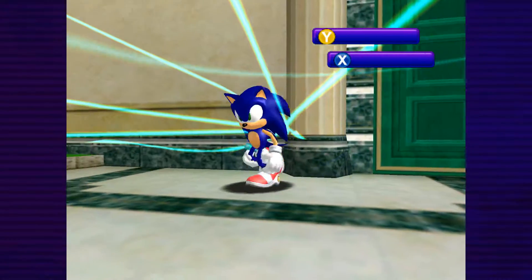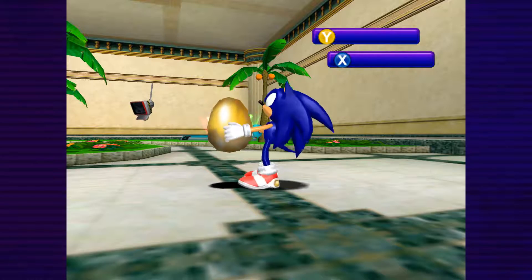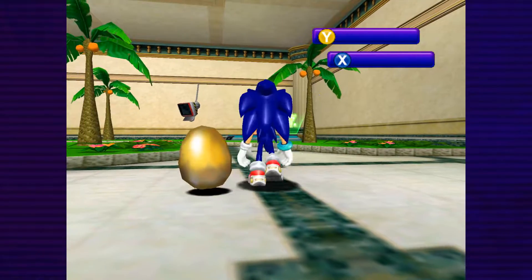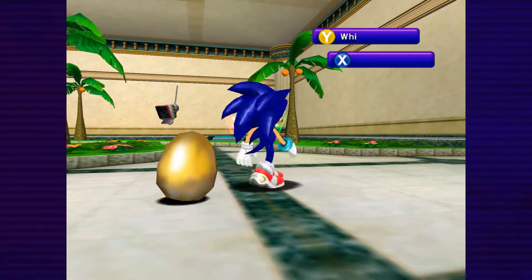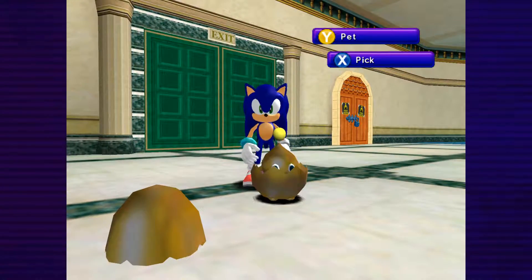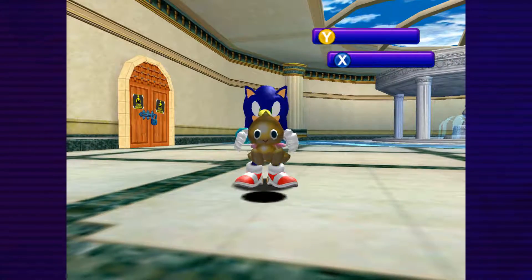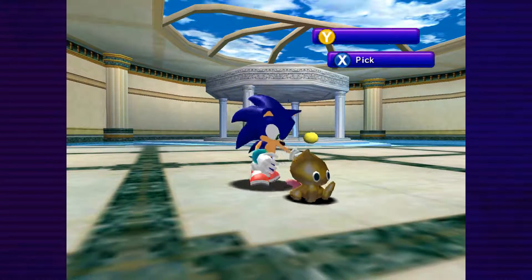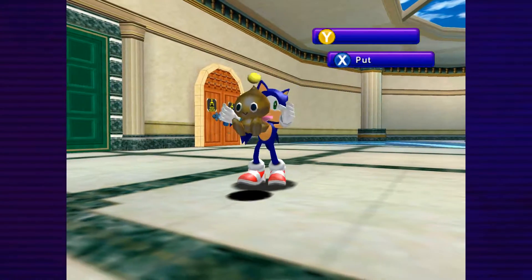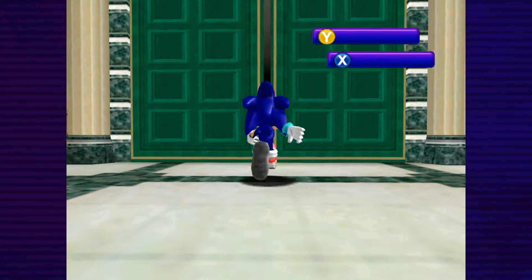When you enter the Chao Garden with the egg, it transforms into a golden color - this is a Gold Chao egg. This is a super rare Chao. Let's hatch it - look at that, a shiny gold Chao, which is pretty awesome. It will always stay this color no matter what you do. It's a pretty unique color and I'd highly recommend picking this one up because it's right there for the taking.